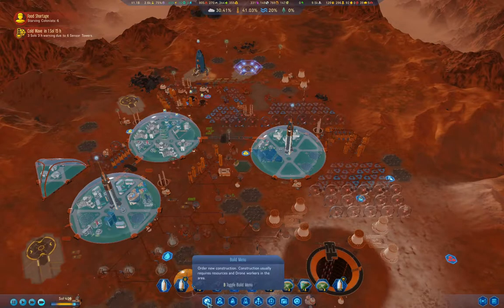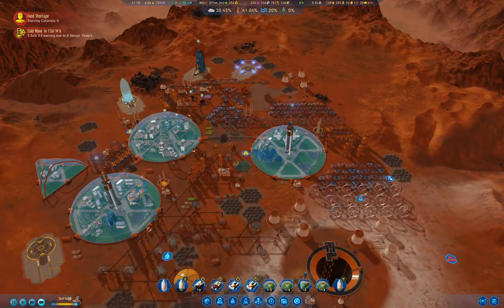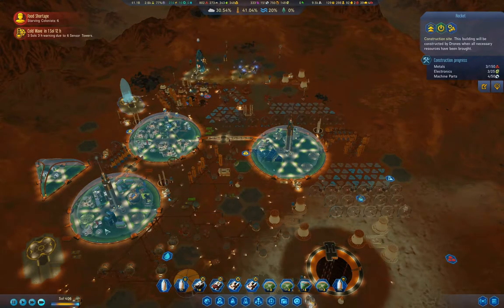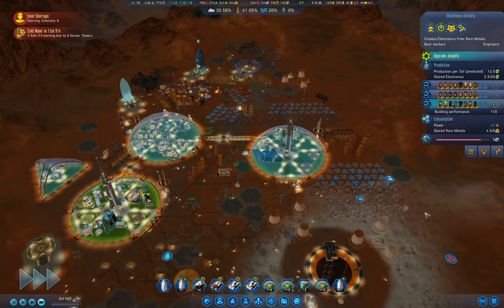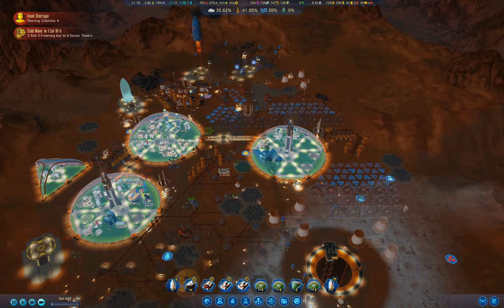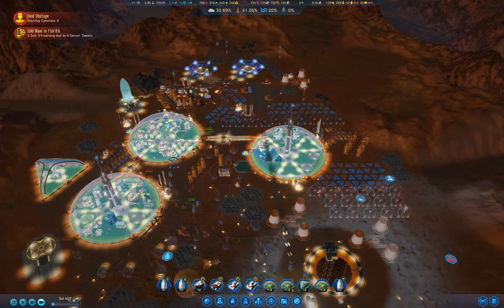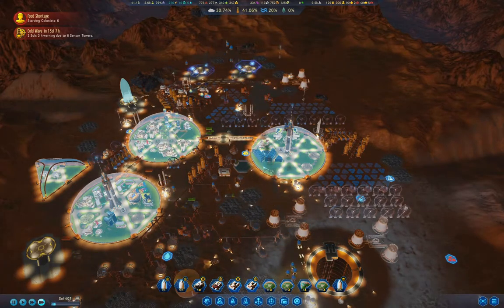We'll build a rocket, send it up there, and make the magnetic shield. We'll get that rocket built. Meanwhile we've got a bunch of stuff doing its thing here. We got salt on the cold wave — not a big deal. Our workforce is steadily filling in as our young ones come up to employment age.